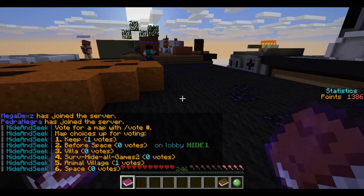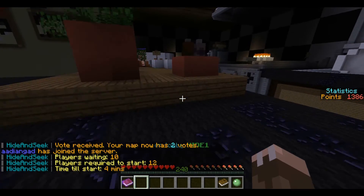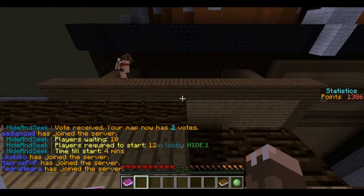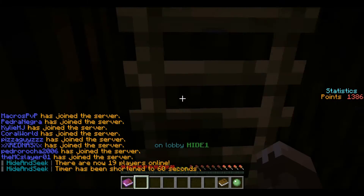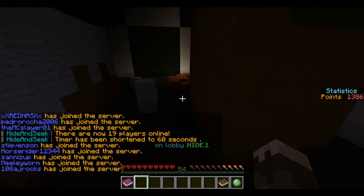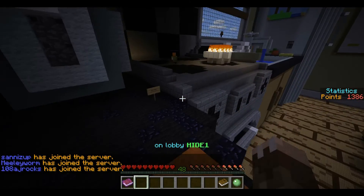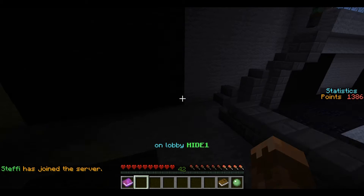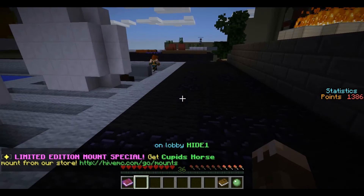I'll vote for vote one because I don't know what 'keep' is and I've never played it. So you're gonna get to pick a block very soon — that's the block you'll be disguised as. You have to run around and hide with other blocks to look like you're part of the scenery, like towns or different areas. There's gonna be one seeker at first, and every time you get killed you become a seeker too.